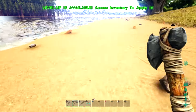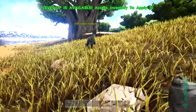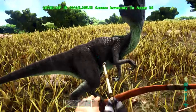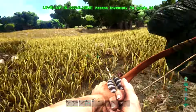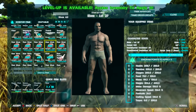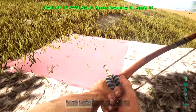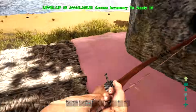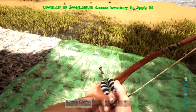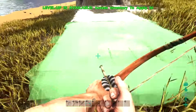We lost our first tame — damn it. I think we could actually make gravestones, and we'll probably place one right here on the edge of the beach saying 'Rest in Peace Dilo Episode 1.' Why?! I'm just trying to build a house. If the settings were normal ARK difficulty I probably would have died myself, but hey, why would I use normal settings?